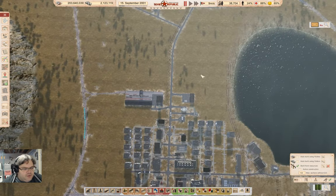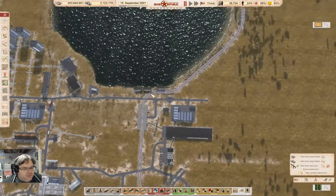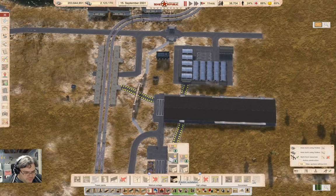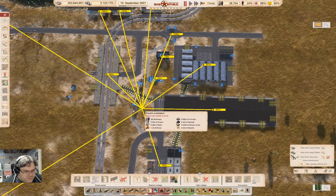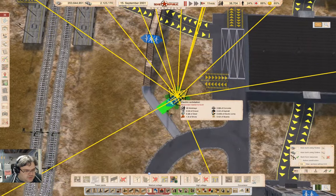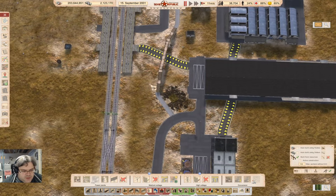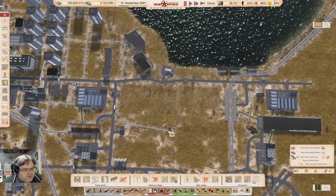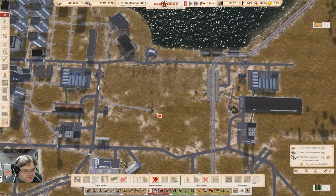No power. No power. No power. You're going to need a power substation over here. So if we grab a path-based one and stick it right here — we'll stick it right there, and then go ahead and build that.